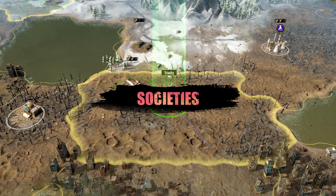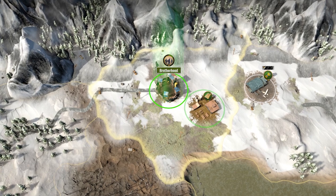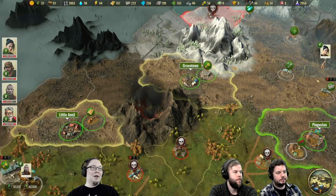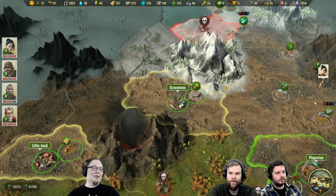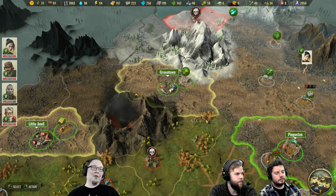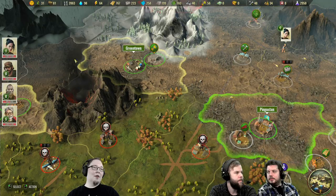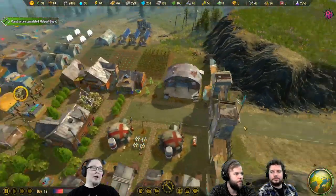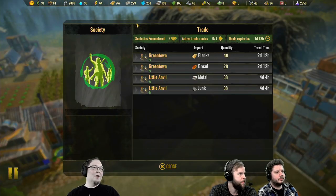Let's go to the next point of this update: societies. Societies have appeared on the map - you find them and start your relations with them by discovering the sector they are in. Once you've discovered a society, you can build the trade center. Here you can see you've encountered two societies: Little Land Will and Green Town. You have one possible active trade route.